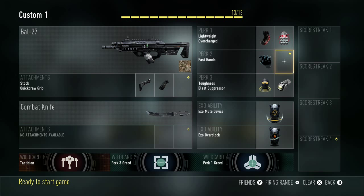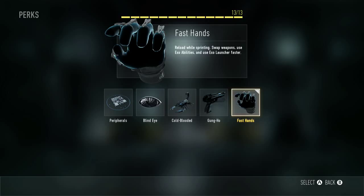Lightweight to move faster, and overcharged because this is the main part of my class. This is basically a rush slash get-behind-them class. I use XO mute device and XO overclock as your tactician, because no one knows how you get there so fast — you're gonna be getting behind them like crazy if you know how to use it.